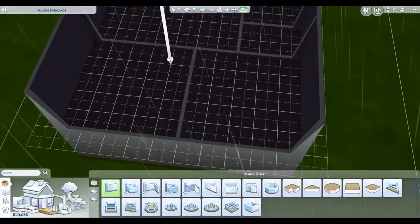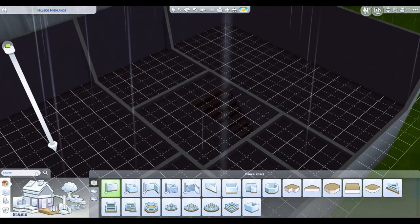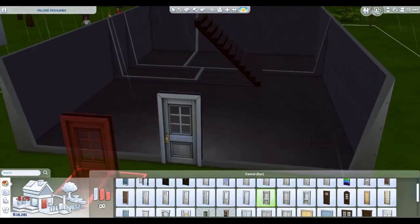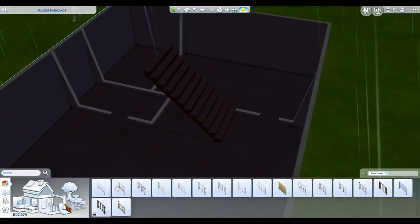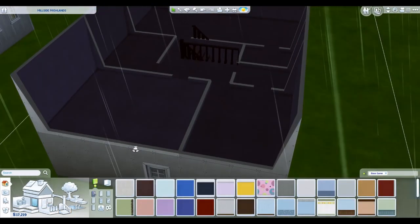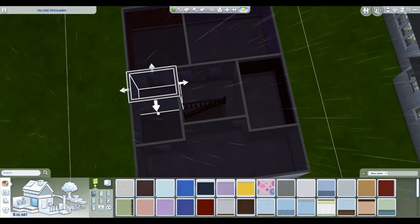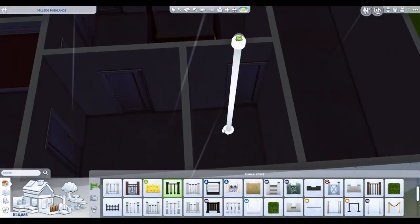This home is built for a family of six. I was taking a look at the family tree to figure out the order. I downloaded this family off the gallery — I wish I could remember their names. I was looking for a four-to-six sim multi-generational family, and that's exactly what I found. This starter home is on a 30 by 20 lot with a budget of twenty-eight thousand dollars.